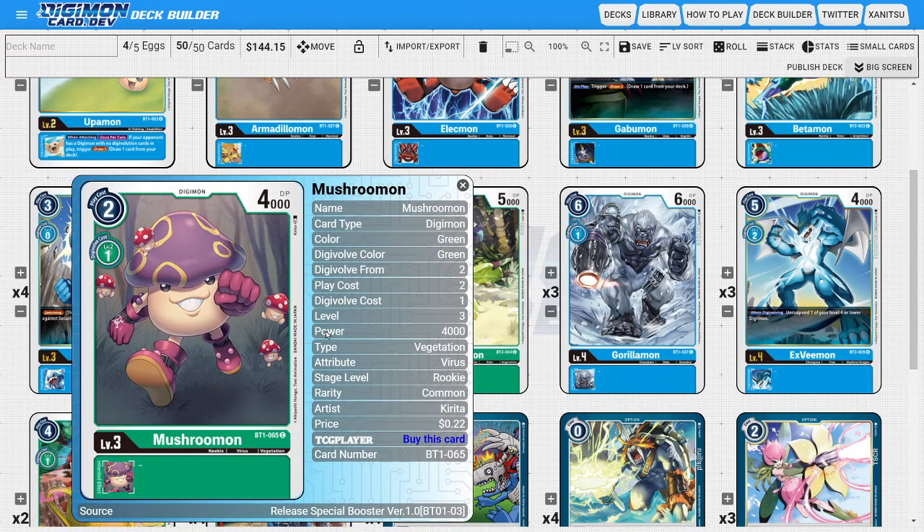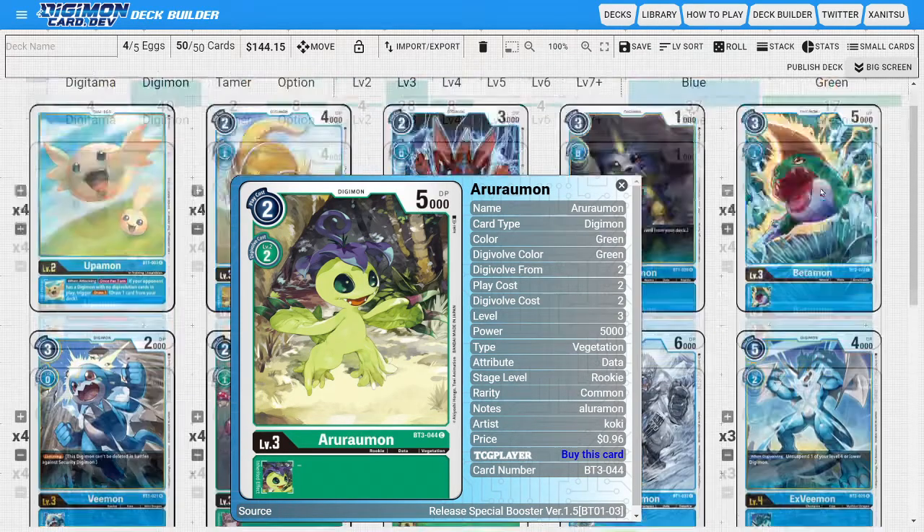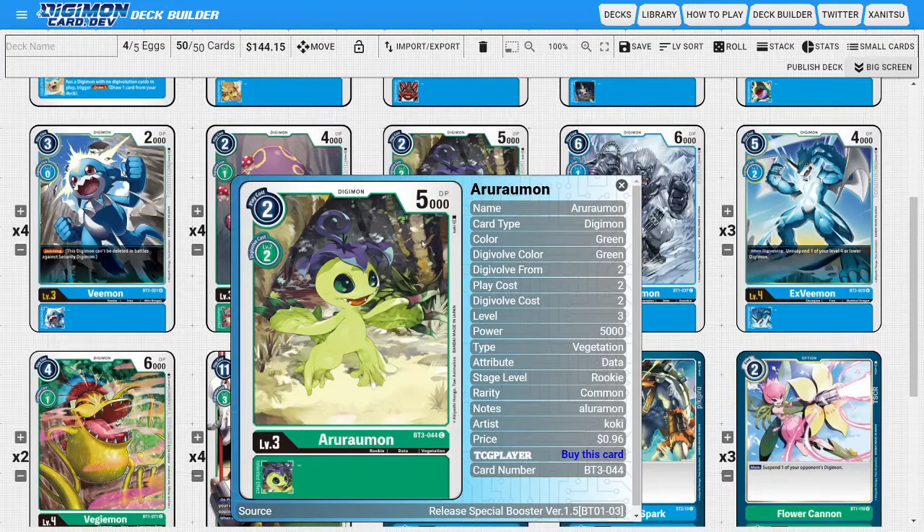Next I'm going to be playing four copies of Mushroomon. Mushroomon is in here for exactly the same reasons as Armadillomon except that Mushroomon is green and we still want to see some green Digimon. The last rookie is four copies of Auroromon, which is very similar to Armadillomon and Mushroomon except it has even more DP for an even higher evolution cost. Since we're never playing any green Digitama, we just care that it has a play cost of two with 5000 DP, which is very comparable to Betamon's play cost of three and 5000 DP. Having a 5000 DP rookie is very powerful for the deck.